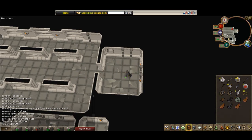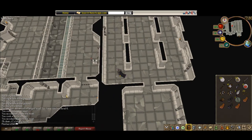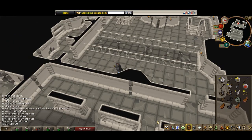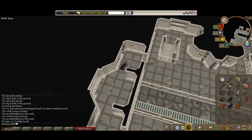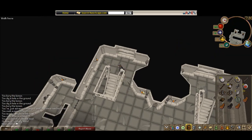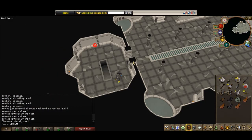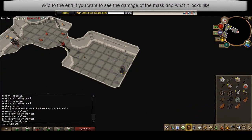Just go over here and down the stairs, and down these stairs where you defeated Rhys, and in here.